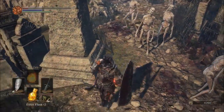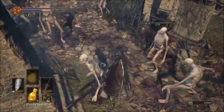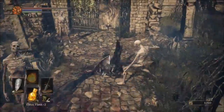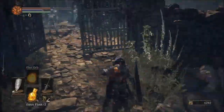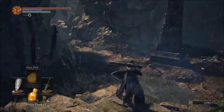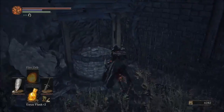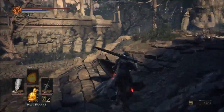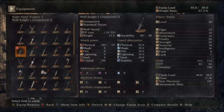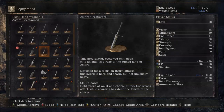The lack of poise really hurts. I might join the Watchers covenant because one of the items you get for completing it is the Wolf Ring, so I might go and do that. What did we get? The Astora Greatsword - a brother of the ruined land of Astora. Designed to focus on sharp thrusts, this sword is heavy and sharp, but not unusually heavy.